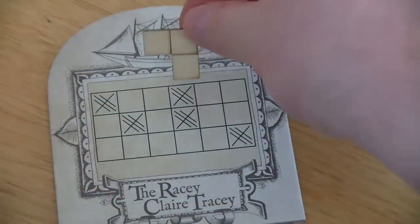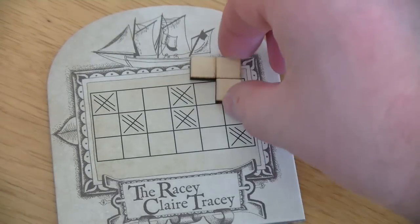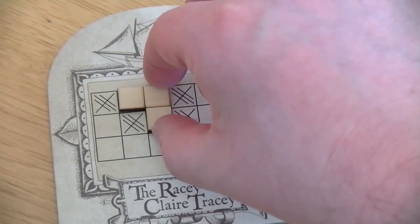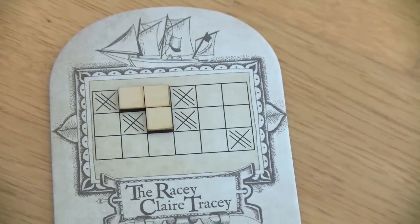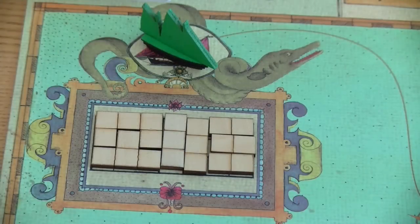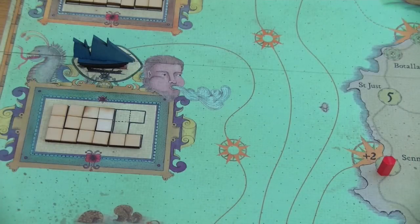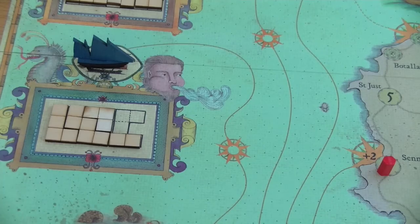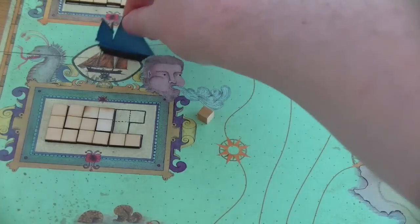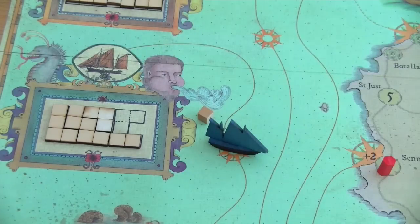You then load that shape onto any matching location on your ship — note that some areas on the ship are not allowed to be filled with any good shapes. After taking an action the next player takes an action, and so on. When it's the blue player's turn again, to move one sea space you pay either one influence or three gold — so in this case you pay one influence cube and the blue player's ship moves one space ahead.